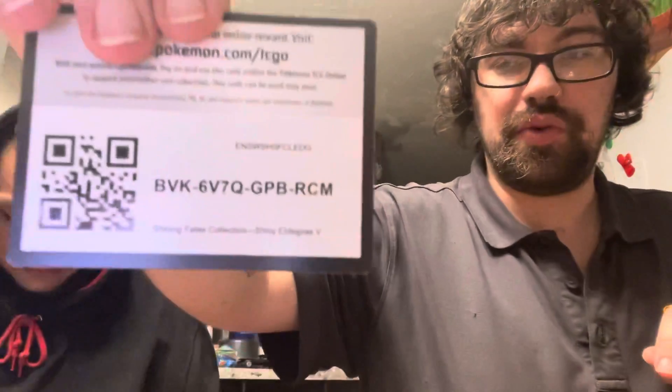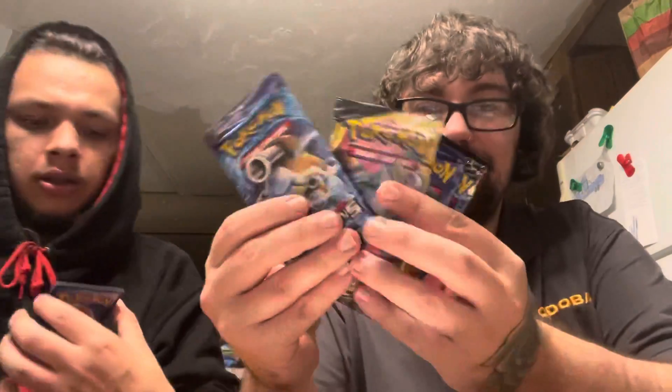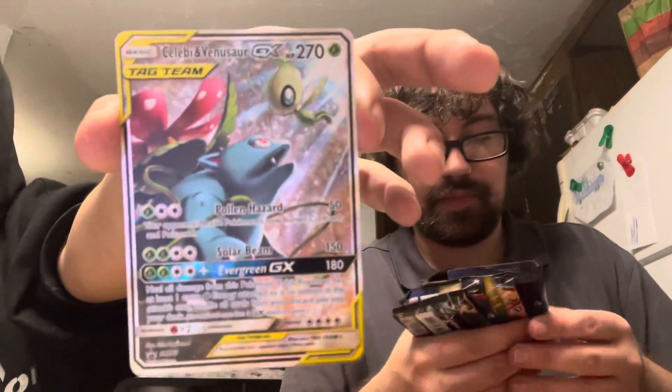So these are Shining Fates. You didn't get a tag team in my pen. QR code right there. This is the promo card we got — this is a tag team. Oh well, you got a badge — it's real metal too, you can hear it. And here's the promo card again with a QR code. Pretty nice, man. It's a tag team — Celebi and Venusaur.